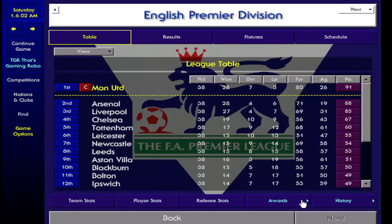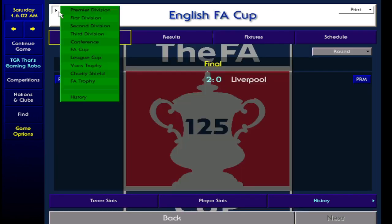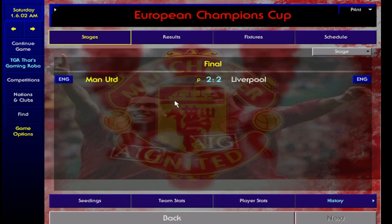As you can see, we are managing Manchester United and throughout the season they'd only lost 3 games, scoring 80 goals and conceding 26. They won the Charity Shield 2-0, won the FA Cup, reached the League Cup final but lost to Arsenal, and won the Champions League in Europe. Literally the only thing they didn't win was the League Cup, which is pretty incredible.